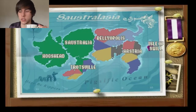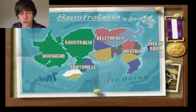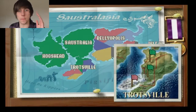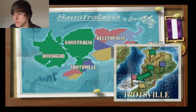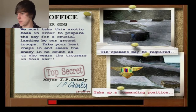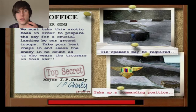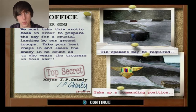Glacier Guns, mission 13, snowy level. Oh, thank god for the cup of tea. Lots of pillboxes. And there's a special crate as well and we're going to send the guy in to go and get that straight away. Tin openers may be required — that's why I call that grenade that the engineer has a tin opener grenade.